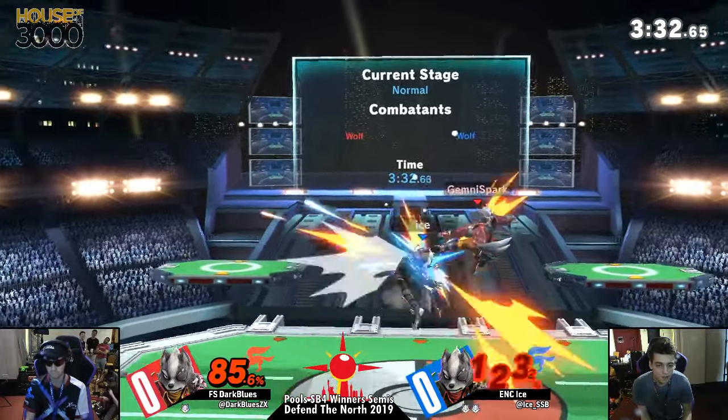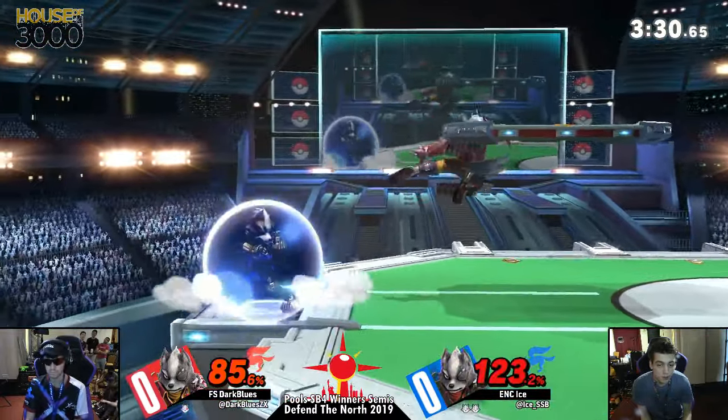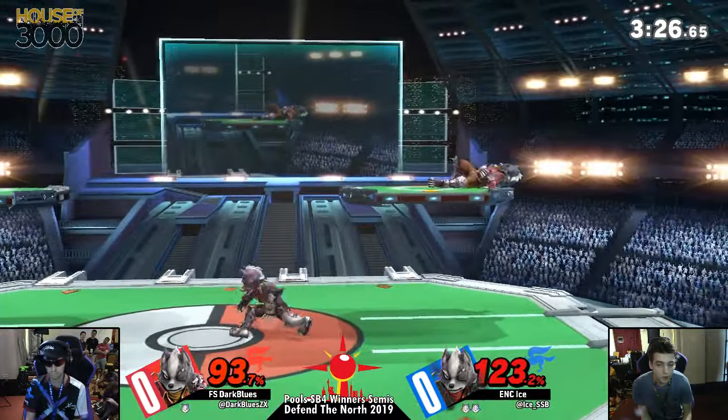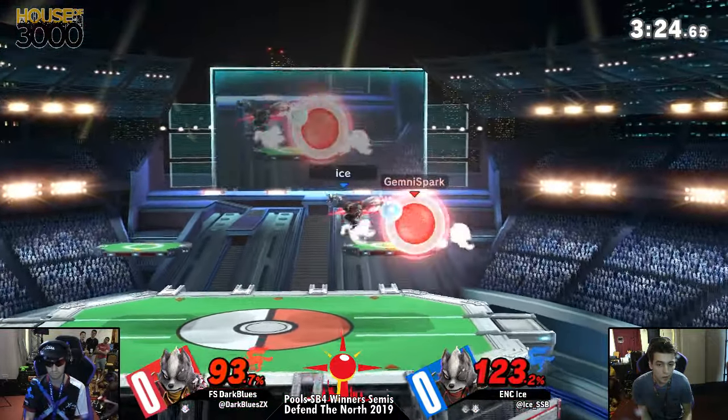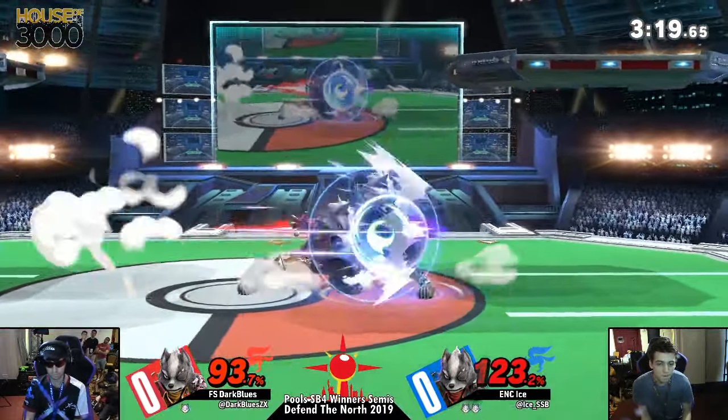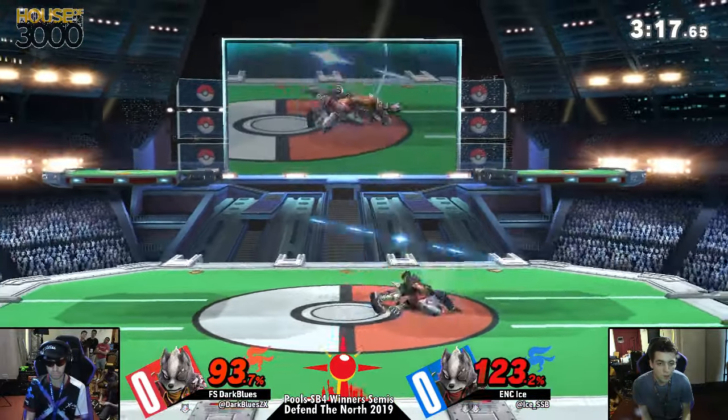During the neutral of that stock, we actually saw Ice go in a lot more. I really appreciated that - he was like, alright, I kind of have this advantage, let's see how far I can push it. And he pushed it - he pushed Dark Blues to 93.